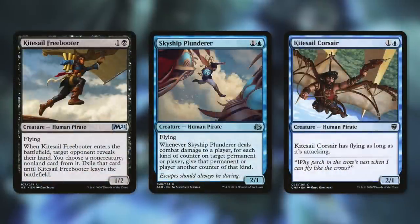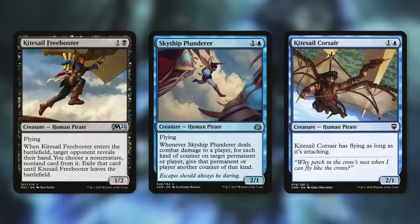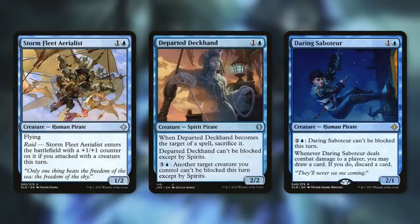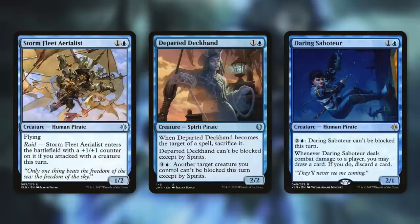At two mana we have Kitesail Freebooter, Skyship Plunderer, and Kitesail Corsair. The Freebooter has flying and on entry makes target opponent reveal their hand; we exile a non-creature, non-land card until it leaves. Skyship Plunderer has flying and when it deals combat damage to a player, each kind of counter on target permanent gets another counter of that kind. Kitesail Corsair gains flying when it attacks. Storm Fleet Aeronaut has flying and enters with a +1/+1 counter if we attacked this turn. Departed Deckhand can't be blocked except by spirits and can extend that protection to another creature.